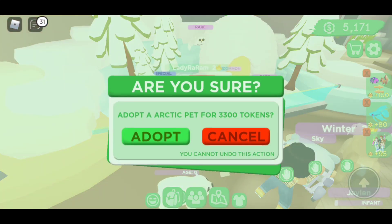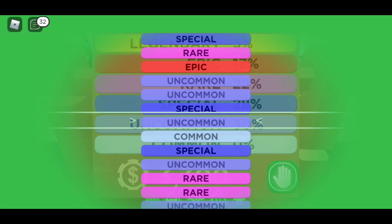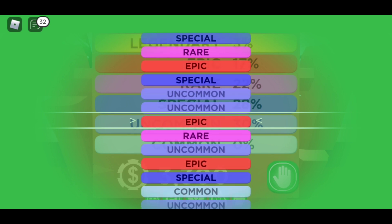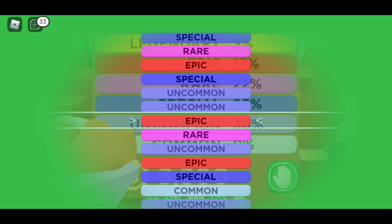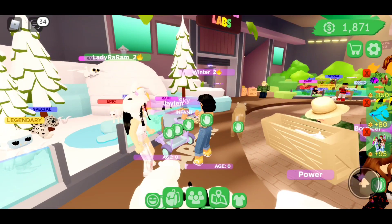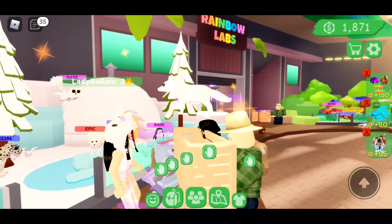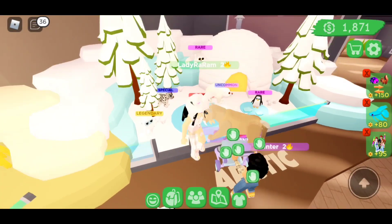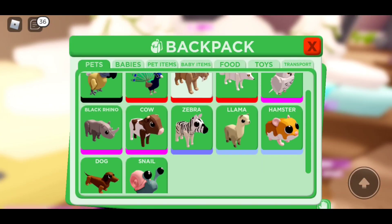Okay besties, I made it back to the Arctic pets and I'm really trying to get that little yeti. So you know what, let's give this another spin. Ooh, an epic — that was so close to a legendary, but we're gonna let it slide. Ooh, an Arctic fox besties, that is so cute! And these are all the pets I collected so far. I think I'm doing pretty good.